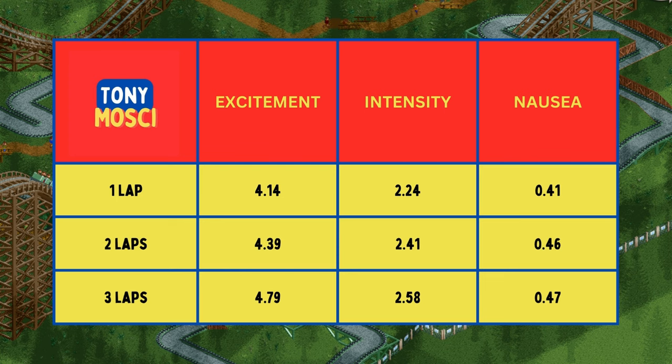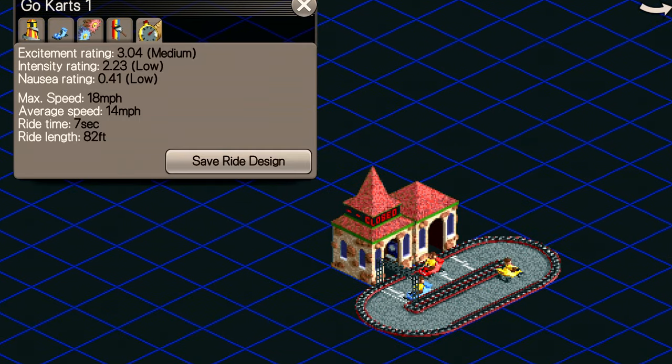This table shows the stats for the same Go-Karts shown above and below ground, but now with a different number of laps. So extra laps is worth it if you've only got space for a small track, but ideally one bigger track is the best way to go with Go-Karts.